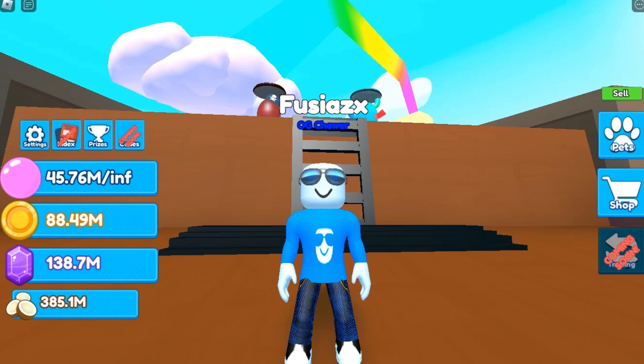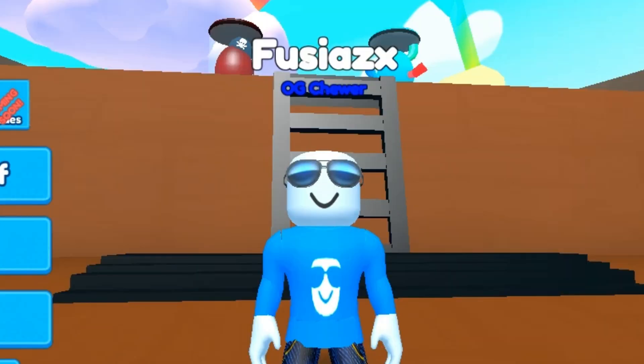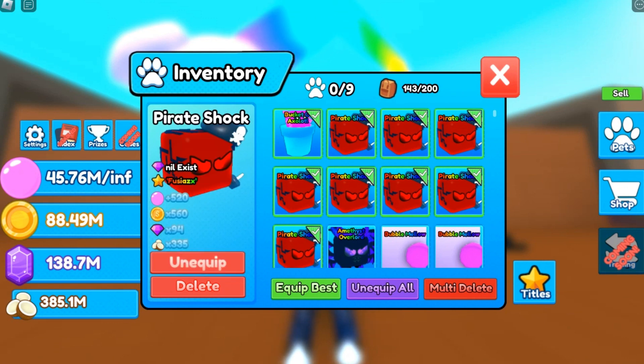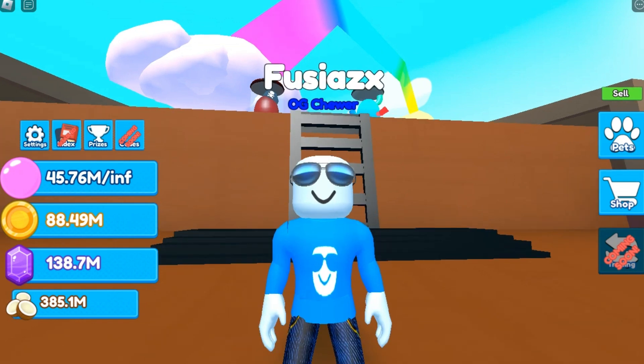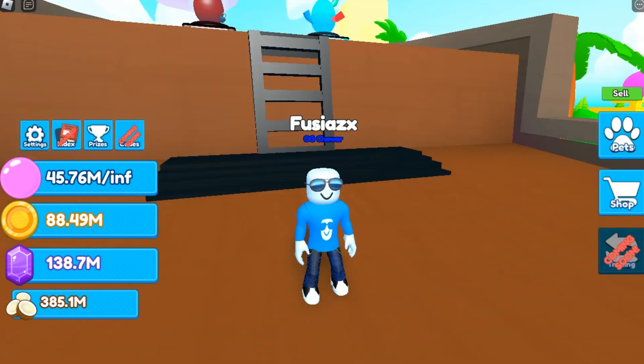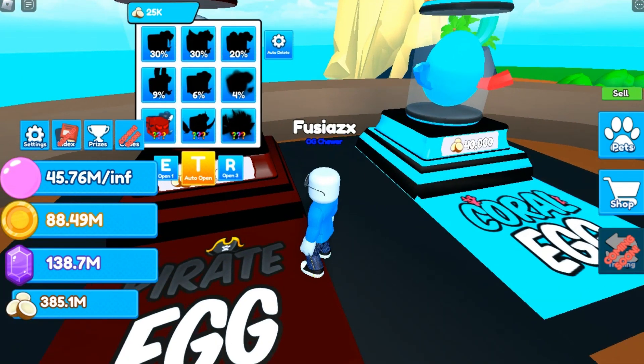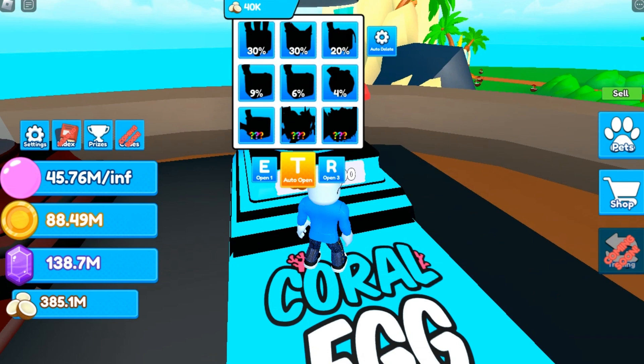This man about an hour, hour and a half, and what do you know — we got nothing. All we got was just a bunch of Pirate Sharks. Hey, at least it's something, at least my team looks better. Since we're not having the best of luck with the Pirate Egg, let's try the Coral Egg — maybe we'll get something cool out of this.